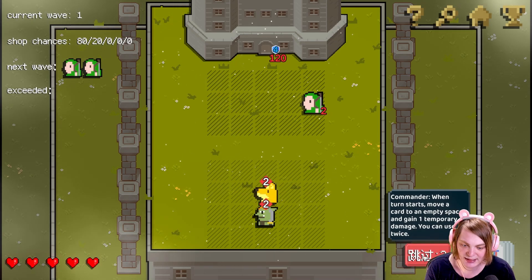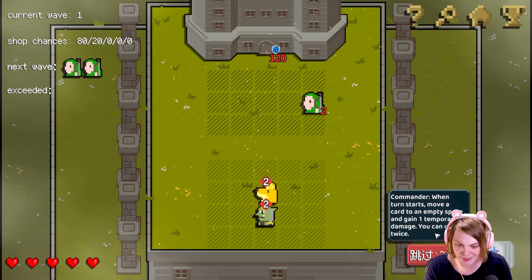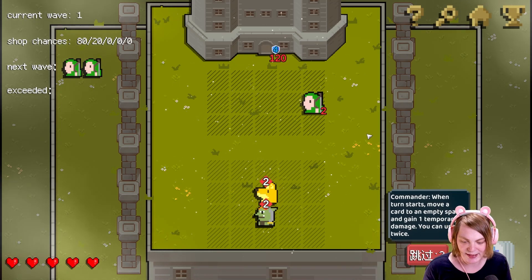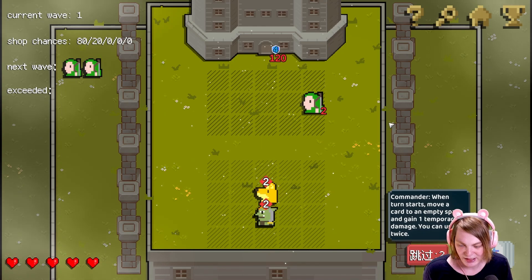What does this say? Commander: when turn starts, move a card to an empty space and gain one temporary damage. You can use twice.